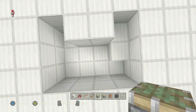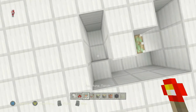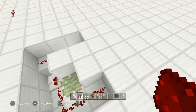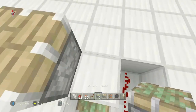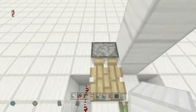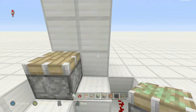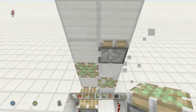Start by placing the piston here and putting some redstone down. After you place the redstone down, you want to start placing the pistons going up. I'm only going to go this high to make the video a little shorter. The pattern is pretty simple — it's basically a zigzag pattern going all the way up.